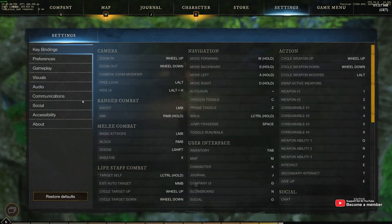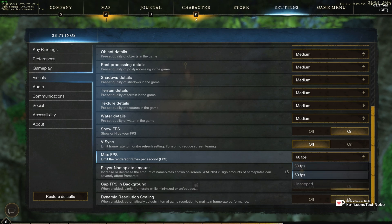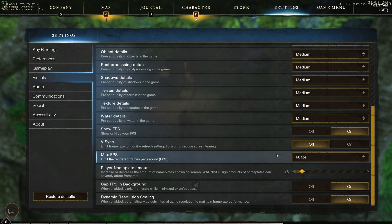Hitting Escape, going to Settings, Visuals, then scrolling down to where you see Show FPS and Max FPS. Setting Max FPS here won't work. 30 and 60 do absolutely nothing unless you have Vsync set to off. If you have it set to on, it'll limit the framerate to your monitor's refresh setting rather than the custom one you have set down here.